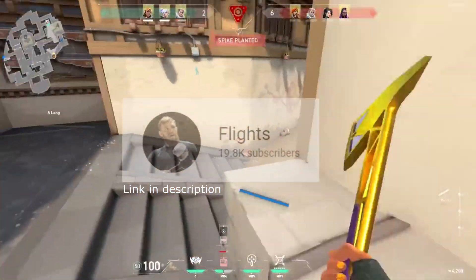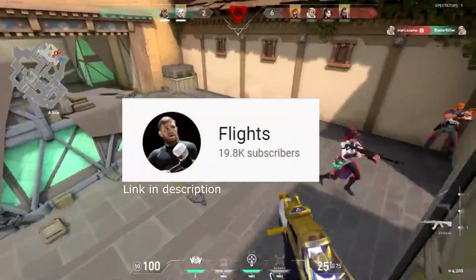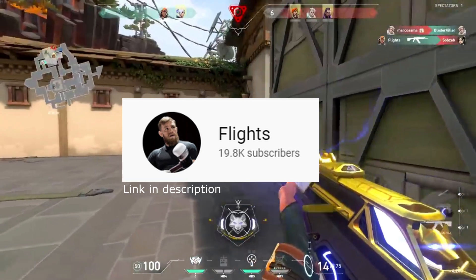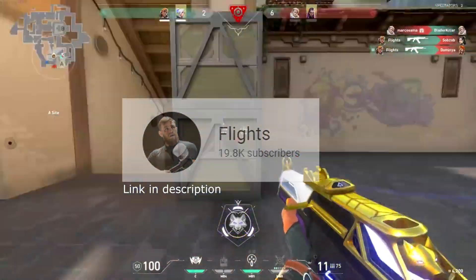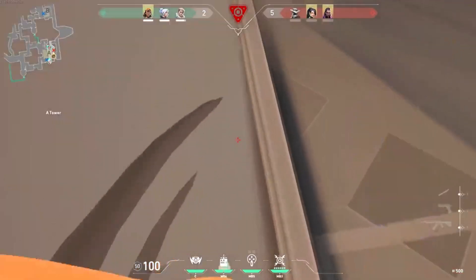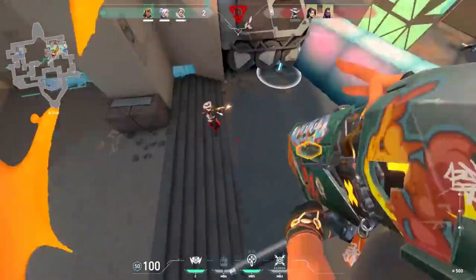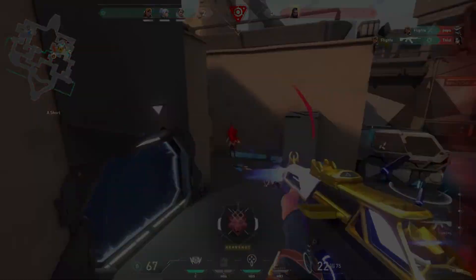If you had little to any knowledge of Valorant content recommendations in your YouTube feed, you'd probably know of this guy called Flights. He's really exposed to the public a pretty cool strat called Double Jumping and Triple Jumping with Raze.